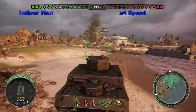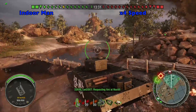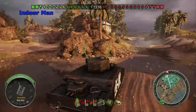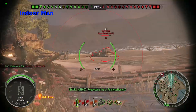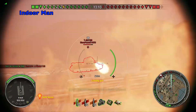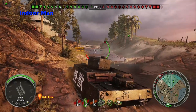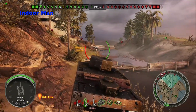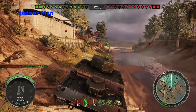My overall game style doesn't change when I'm using the Kaiju OI against tier 7s. Its armor is still quite reliable against many of their guns, but I just make sure to wear down the enemies a little more than usual before making any aggressive pushes. I've switched over to my premium AP rounds at this point. In most situations against tier 7 tanks you don't need the premium rounds, however if you can afford it it's a good idea because it just increases your reliability.